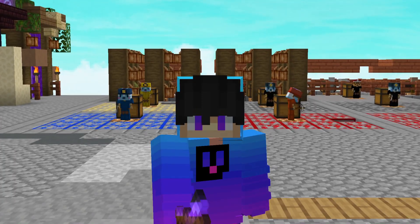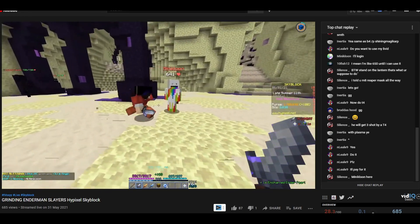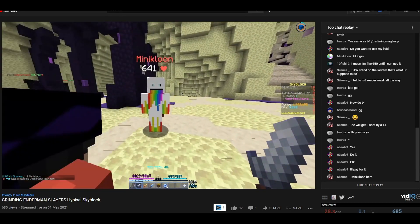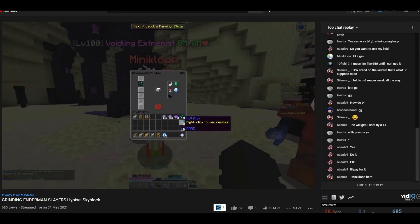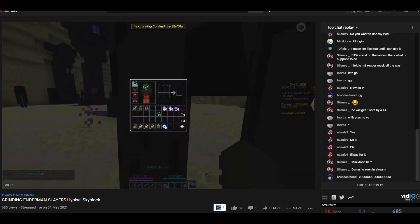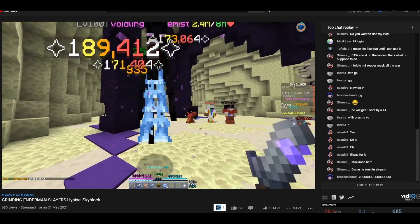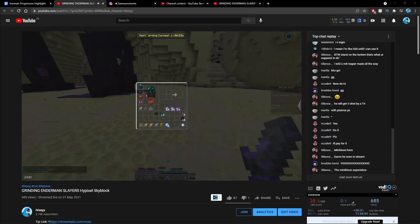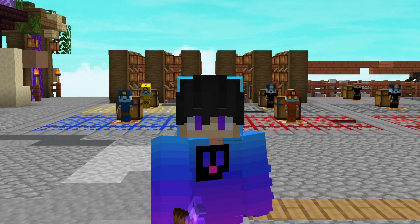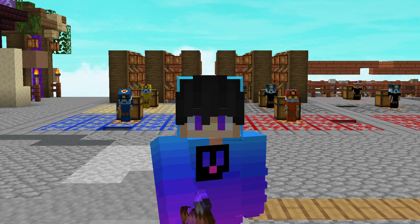Real quick though, I just want to show you guys this clip. Minicloon joined the stream and decided to come say hello in-game — he was in the stream chat and then showed up in my lobby. It was really sick and I was genuinely confused. He dropped an Absolute Ender Pearl and then left. That happened.